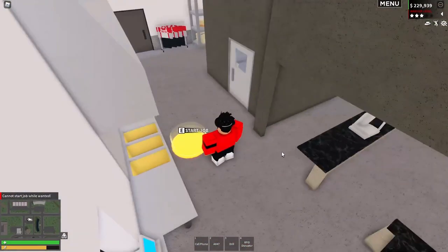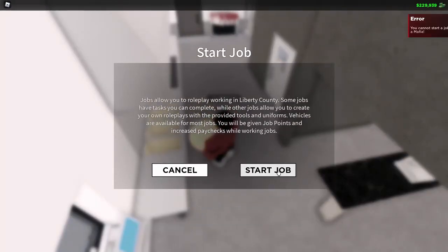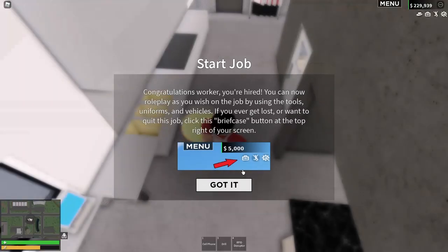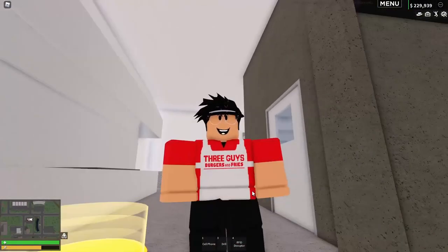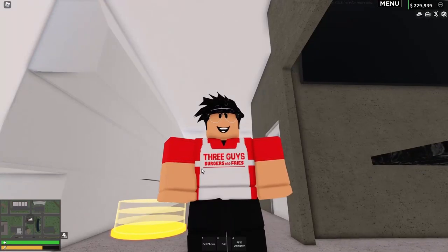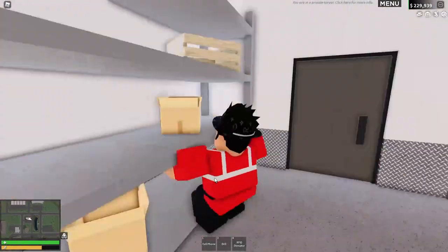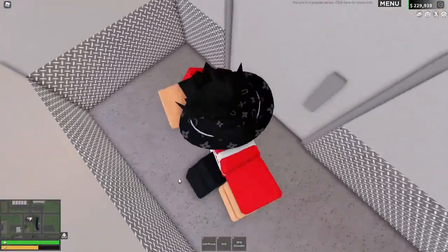Now let me get the fast food job — start job! That's pretty cool. Wait, why do they have a vest? Oh, maybe that's an apron. Three Guys Burgers and Fries — I think the cashier wears that and the cooks wear the other outfit. Can you really cook or is it just for roleplay? I think it's just roleplay.